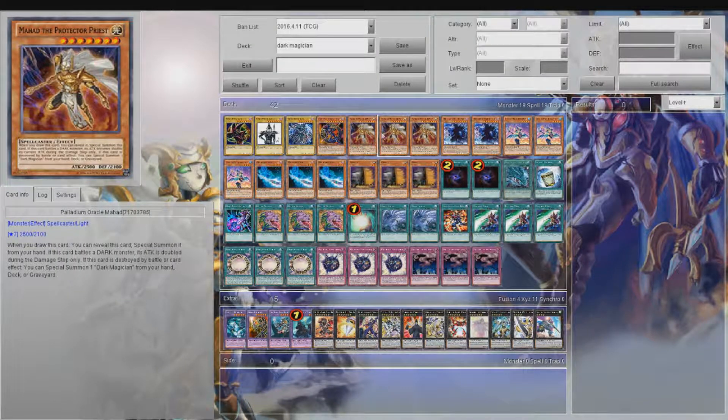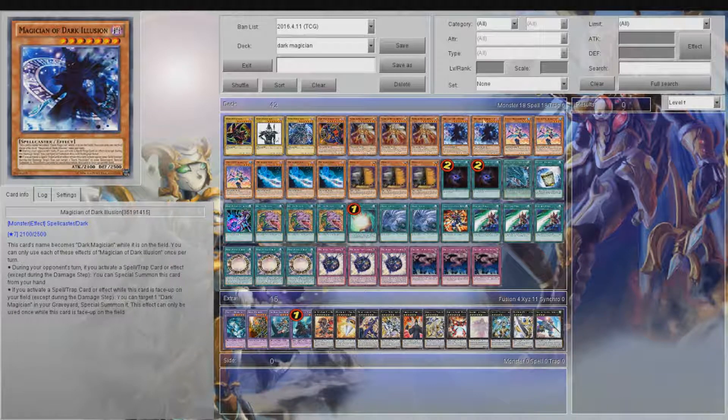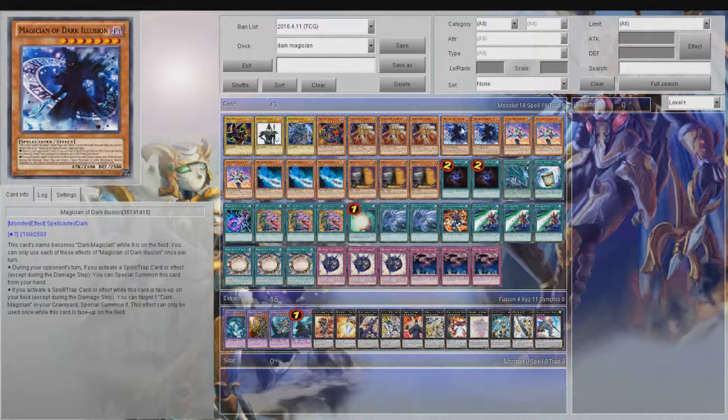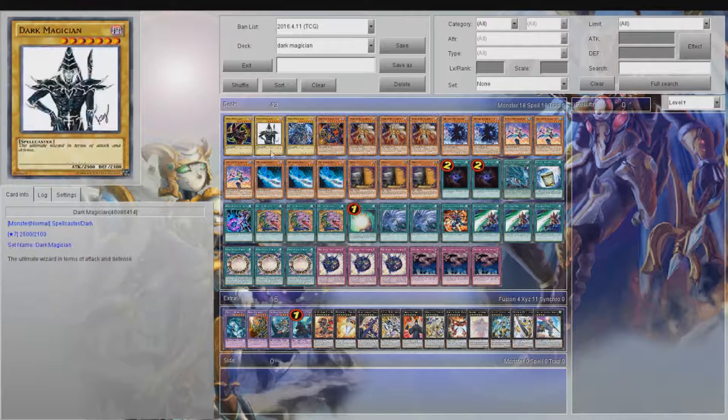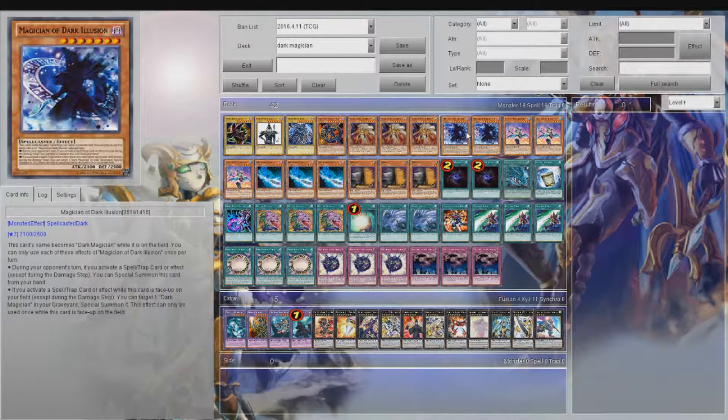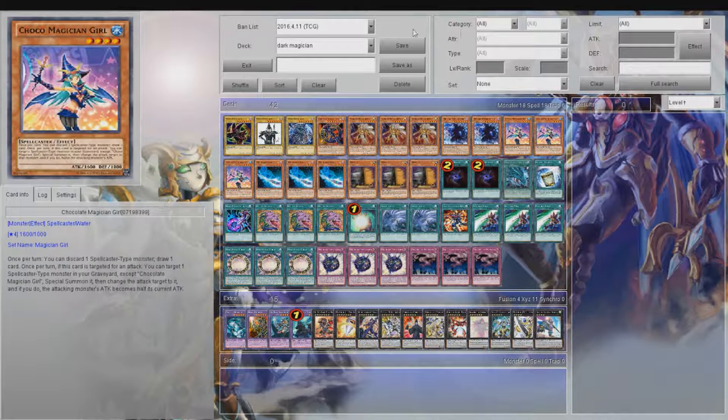Mahad is kind of a hand trap so he works well with Maxx C and everything else. Magician of Dark Illusion is a level seven that makes himself Dark Magician while he's on the field, which is really nice for Eye of Demise and Dedication Through Light and Darkness. You can special summon a Dark Magician from your graveyard if you activate a spell or trap while he's on the field. More importantly, you can summon both Dark Magician and Magician of Dark Illusion off of Magician Navigation — both level seven — which sets up a really nice rank seven play.